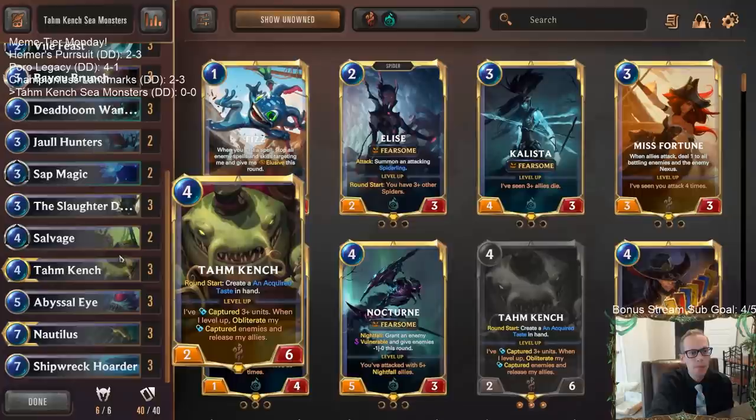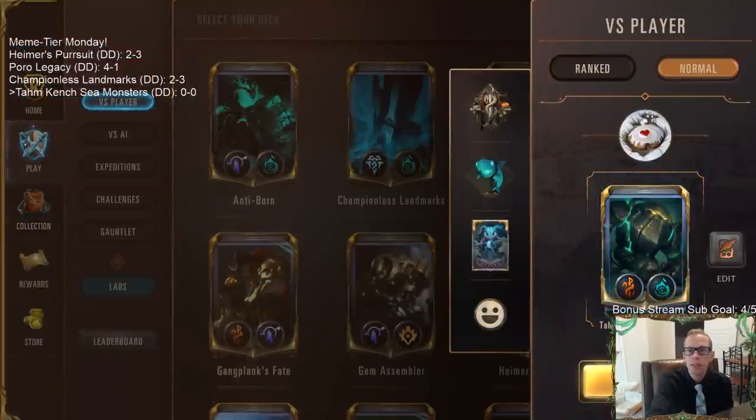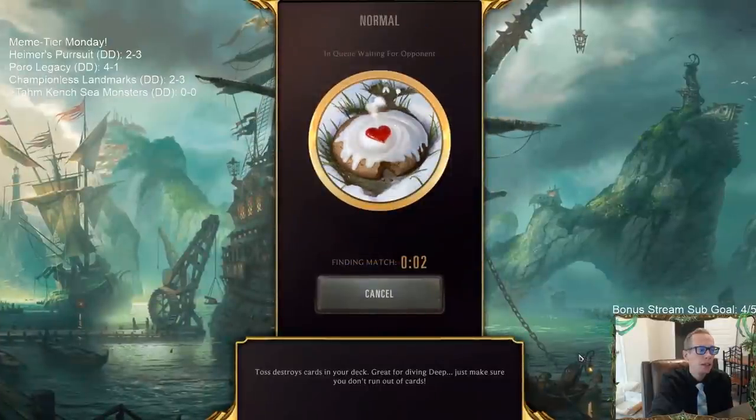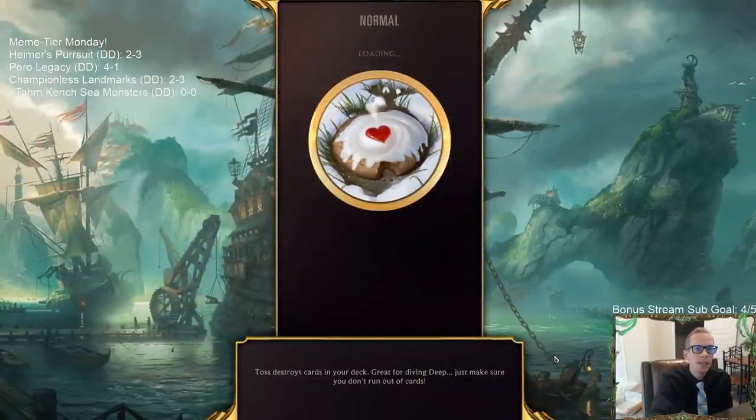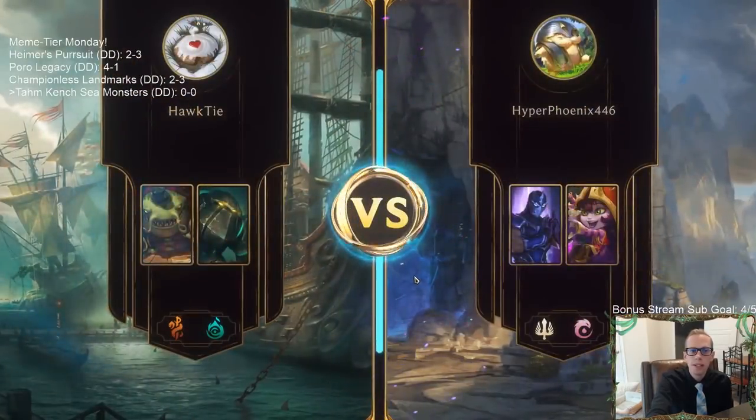Let's give this a try. Tom Kench Sea Monsters — we're going to play over in normal as our Meme Tier deck. Hopefully we get to get extra treasures; that's the goal.